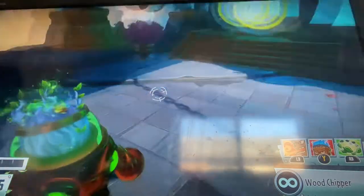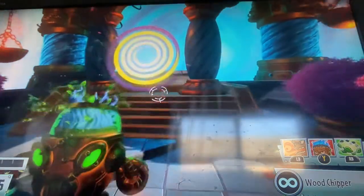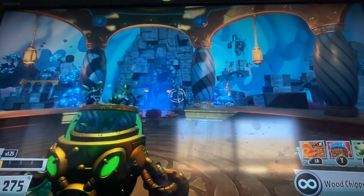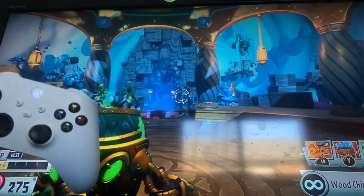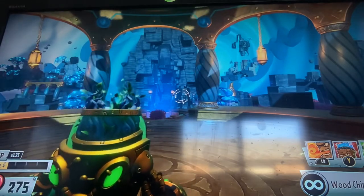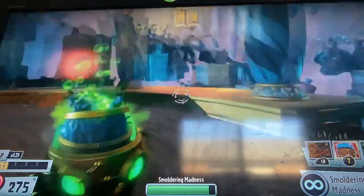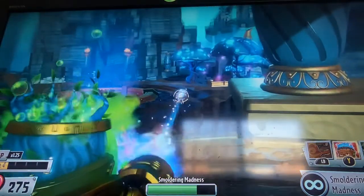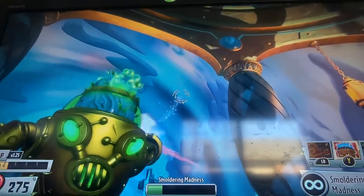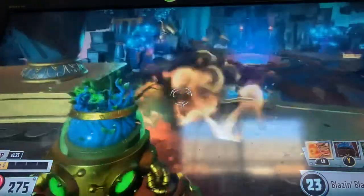As you can see, he has these bubbles coming out of the top. Once you use Smoldering Madness — that's the Y ability on Xbox, the top button on PS4 and PS5 — more bubbles come out, it does more damage, and these two green lights light up. It also kind of looks like a mouth. He also has a fire ability.